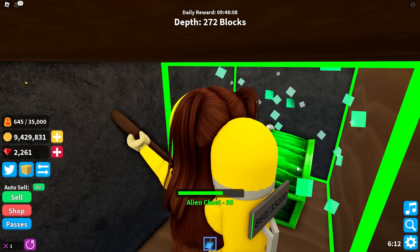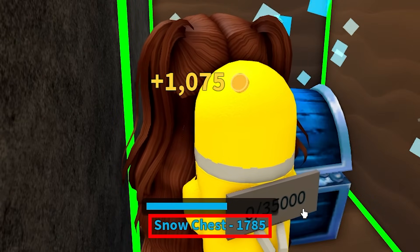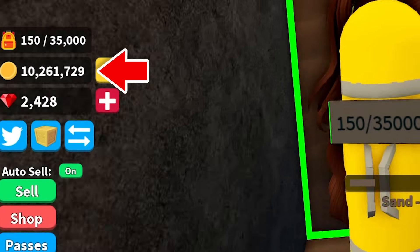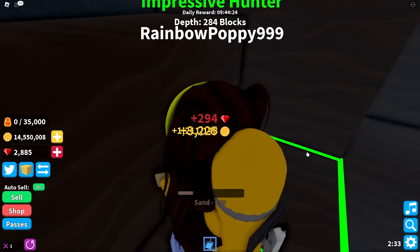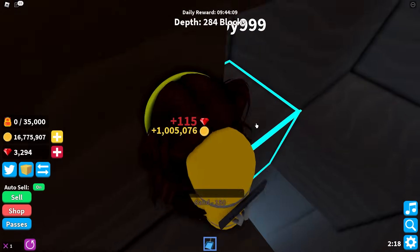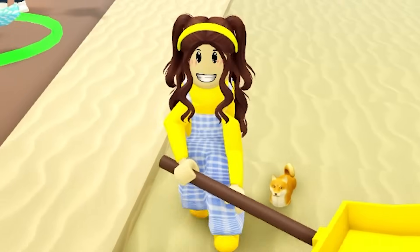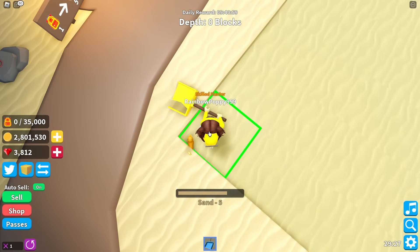I've almost got 10 million coins! There's a blue chest — it says it's a snow chest! I've got 10 million coins! Let's get this other snow chest open too. I think I'll buy a more expensive pet now — I want to get the Shiba Inu! Look at him, he's so cute! I bet I can open a rainbow treasure chest this time!